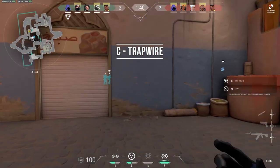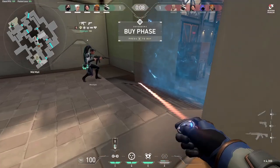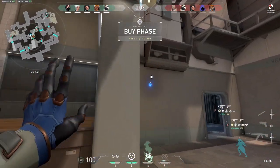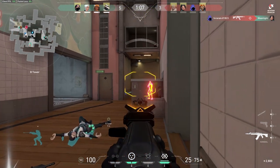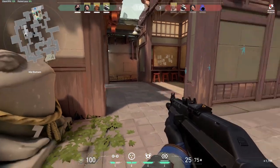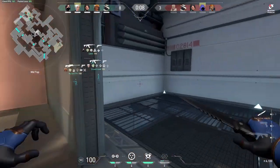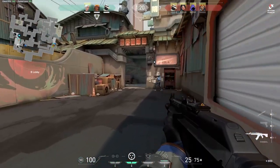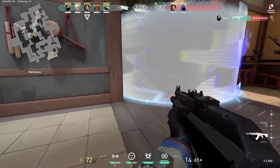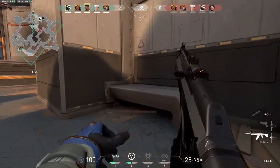C. Trapwire. The trapwire is my personal favorite. It is a wire you can place between two walls that are not too far apart. When an enemy walks through it, it reveals their location through the wall to you and your teammates. The trapwire can be destroyed by the enemy and you can also pick it up again if you're not satisfied with your placement. Try to put the trapwire as invisible as possible. You can use it as a flank cover or as bait. When pushing one side, you can put two trapwires on the flank routes behind you to make sure you are safe. You will hear when it gets destroyed or when you identify someone.